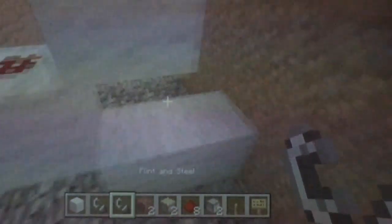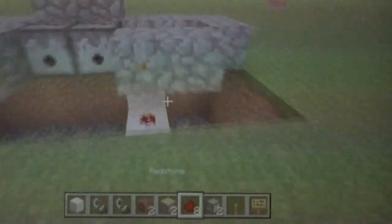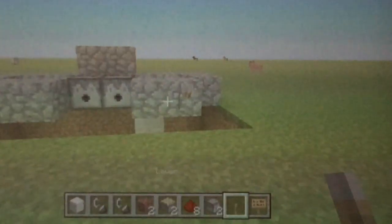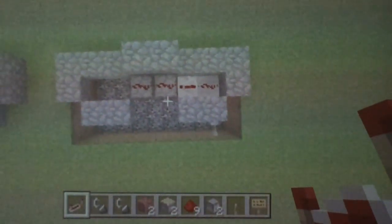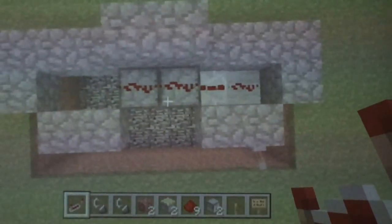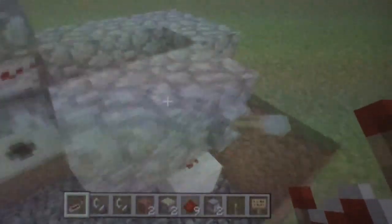Then come down here, block of choice again. This is where you want your lever switch — over here. Redstone dust here, then you're going to put a repeater right here on a three-tick delay. So you're going to have redstone dust here, a three-tick repeater, then your two redstone dusts on your dispensers. Remember, the lever switch is over here, not over here — I made that mistake.